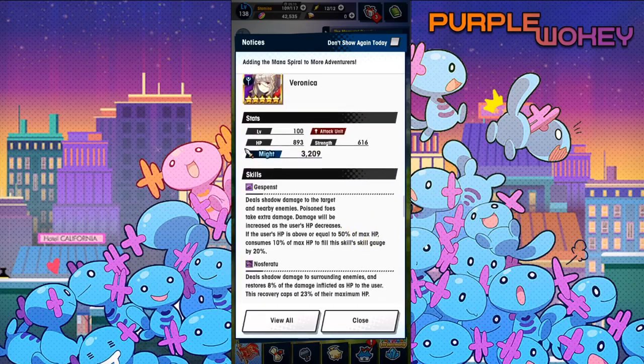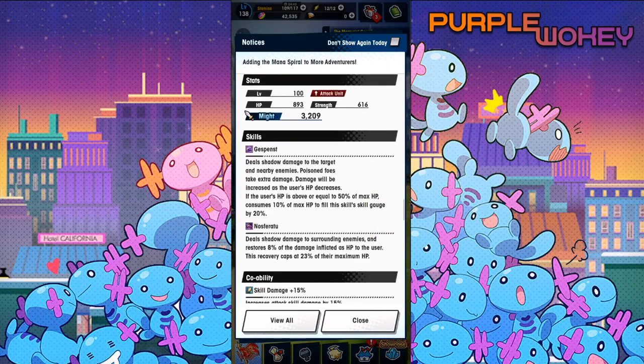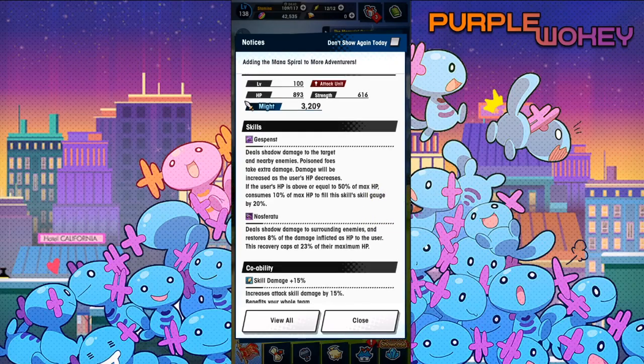Veronica is real good now. Like all Shadow units, she now has the ability to Poison Punish. The good thing is that she doesn't actually inflict Poison herself — but that's neither here nor there, because really all you need is one person to inflict Poison a whole bunch, and then the other person can just gladly deal extra damage from it. Poison has a limit to how many times it can actually be applied to something, so her just dealing damage without necessarily inflicting Poison herself is perfectly fine.